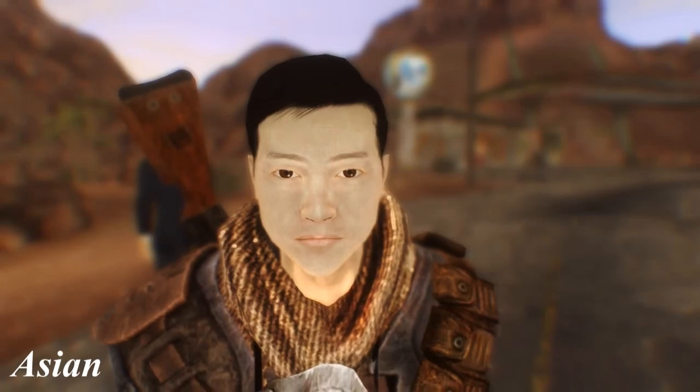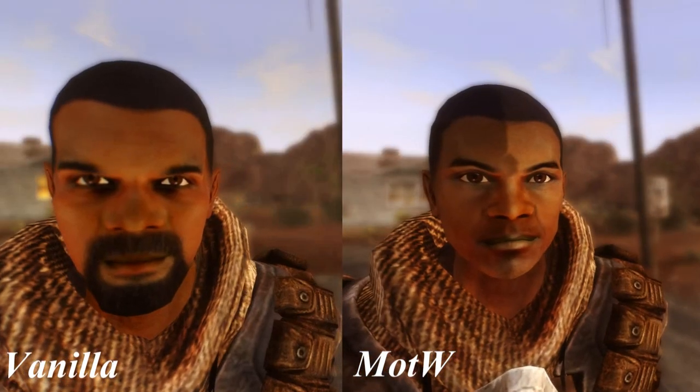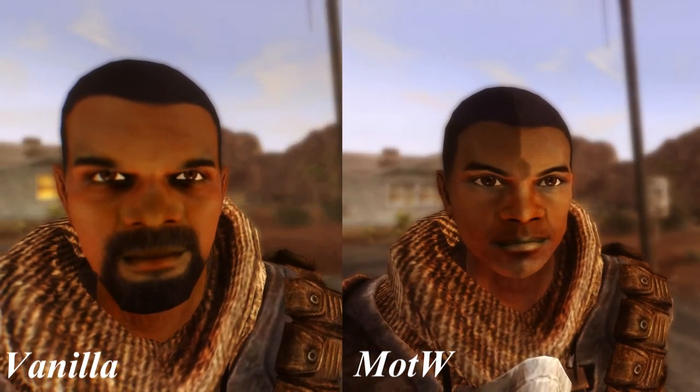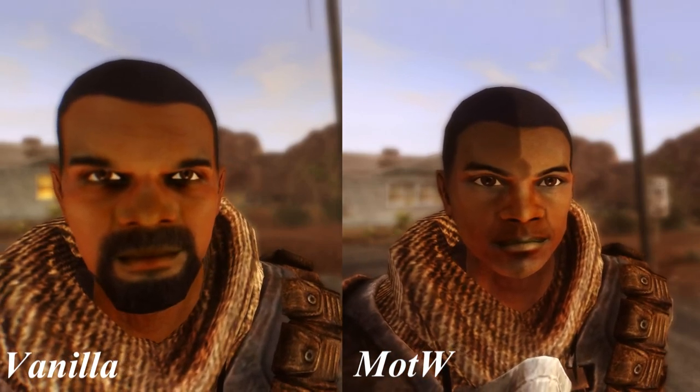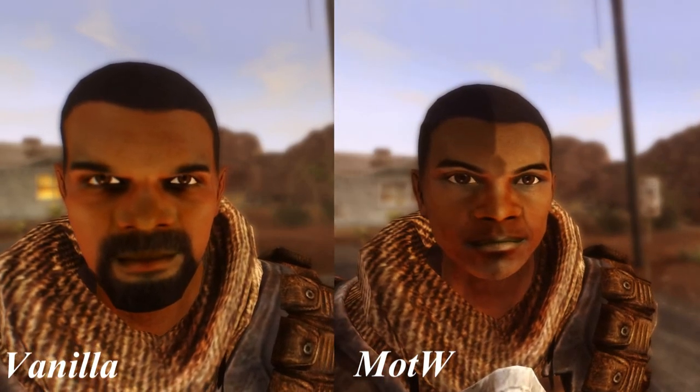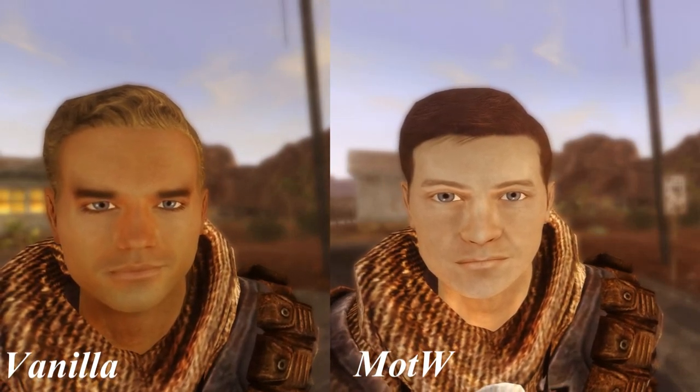Like the modder himself stated, it's basically what Nuska did to women but done to men. When you download the mod you can open up the console, type in showracemenu and there you can see Dumber's version of races. The vanilla version stays in the game as well, so if for some odd reason you like some of the vanilla races more than Dumber's version, you can still use them.